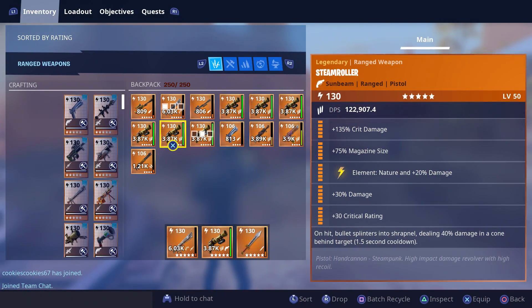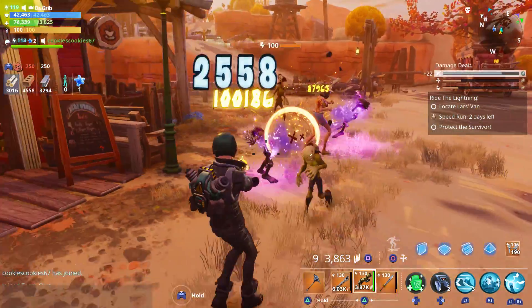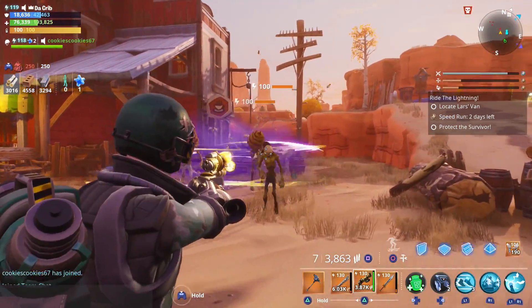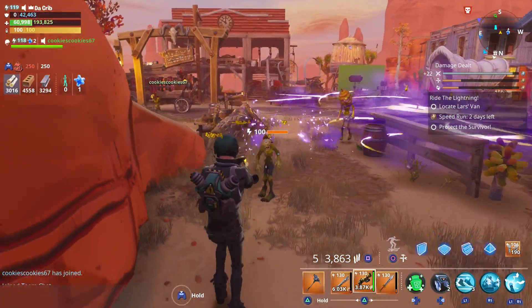Whenever you hit a target, the bullet is going to splinter into shrapnel and can deal a little bit of extra damage to targets that are behind it. Let's see if we can get that bullet to splinter into shrapnel. We took out two with one shot — and yep, we just killed two right there. So you will be able to deal damage to multiple husks that way.